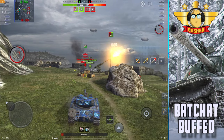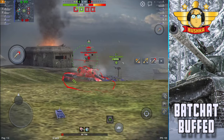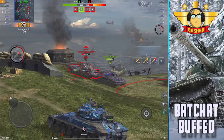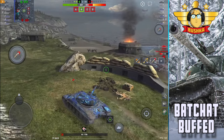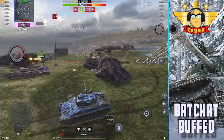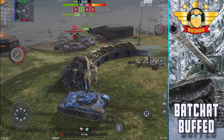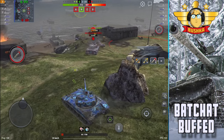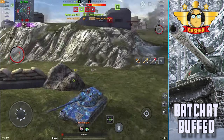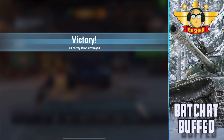All of that adds up to a tank that is way more effective in this meta and a lot more versatile. Coupled with the fact that its most natural predator, the Sheridan, took a big nerf to its view range, you can now outspot Sheridans pretty handily. The Bat Chat was already in a nice place, but now it has a really defined role — much like the T-62A losing DPM but gaining armor, or the Object 140 losing armor but gaining DPM.